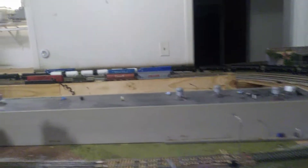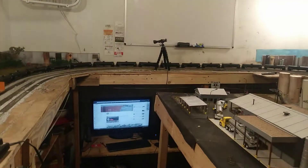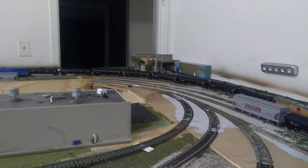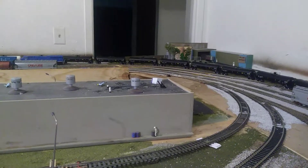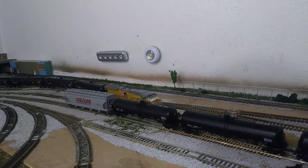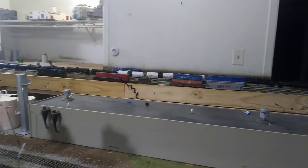This is 47 tank cars in all — 47. When I had my main on the wall, I would have had at least 10 cars, maybe 12 cars of space when the track was along the outside wall. But now, this is what I got.